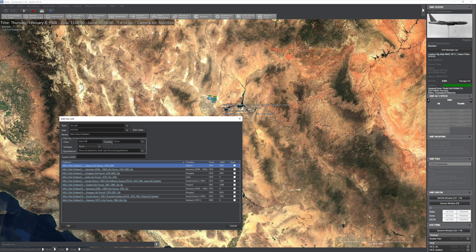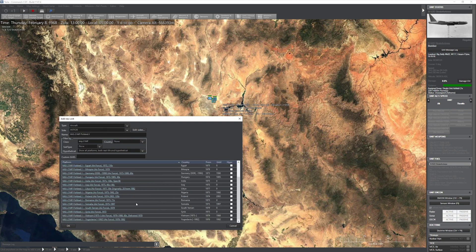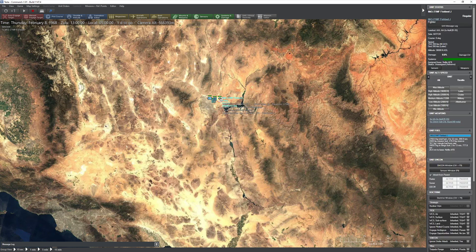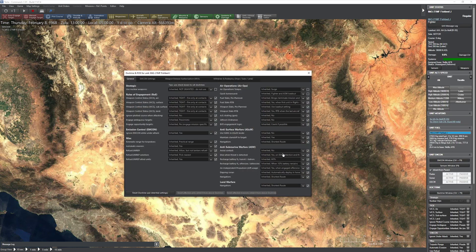I'm going to go to aircraft real quick. If you're a MiG-21, I'll use an MF. M just means modernized, F just means uprated, for those of you guys who are curious as far as what those meanings mean. I'm going to go ahead and grab myself a couple of these R-3S missiles. So by default, let's go ahead and take a look at the doctrine window for this particular aircraft.